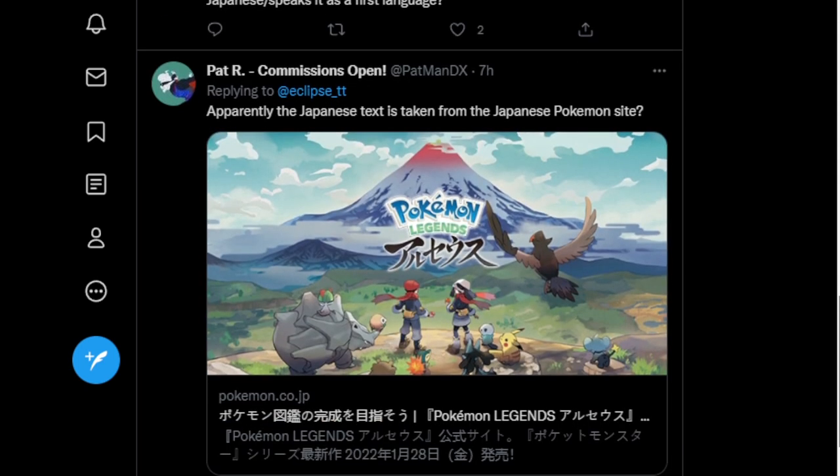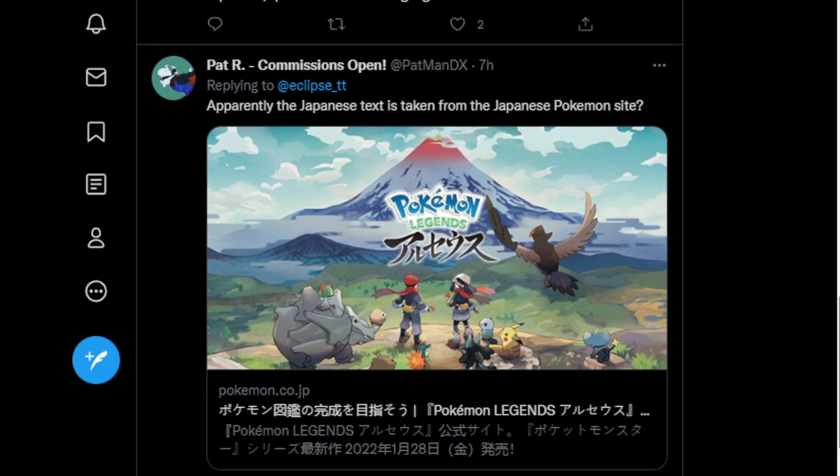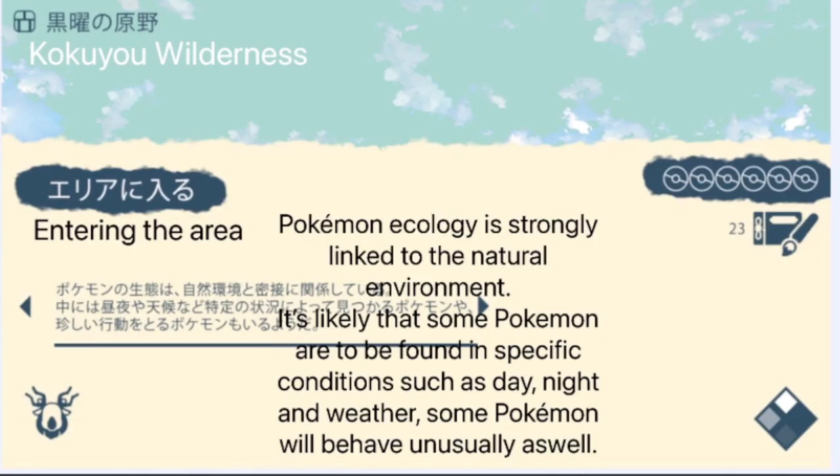So this could be one of two things. First, obviously, a fake — someone drew this up fan-made, took the information from the Pokemon Legends Arceus Japanese website, copy-pasted it, and connected the dots with Breath of the Wild's loading screen design to make a similar design for Pokemon Legends Arceus. Or this could be the official loading screen, and that text taken from the official Pokemon website would be a quote-unquote tip on the loading screen — an official tip for the game.